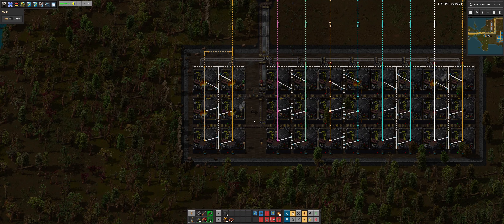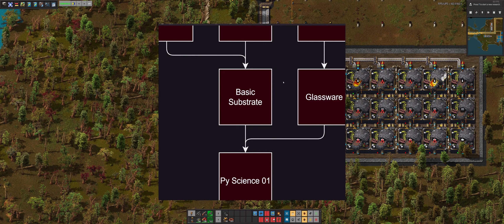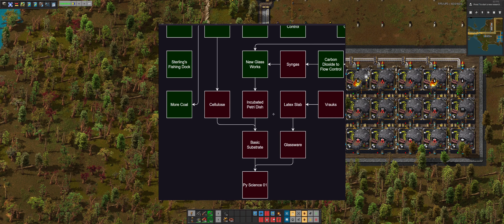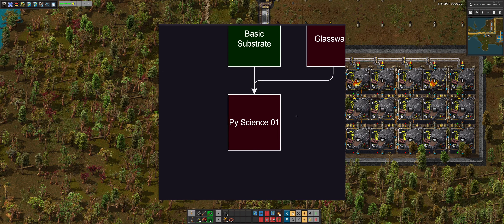I accidentally hit the stop recording button, but I was just saying it's awesome. Anyway, this brings me to the end of the episode. Let's go ahead and open up our little flowchart. We have finished Basic Substrate and we even did Syngas, so let's just check these off. Those are all checked off. Next episode, we are looking towards glassware so that we can get another step closer to our Pi Science 1.